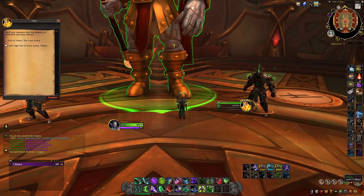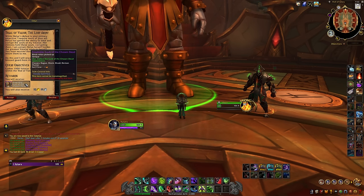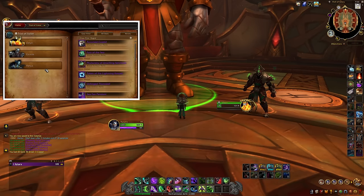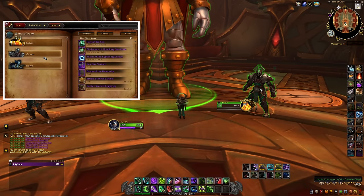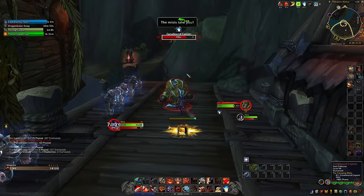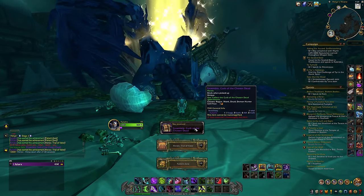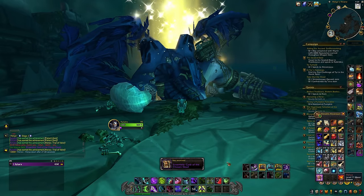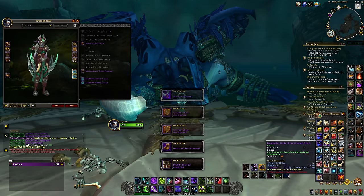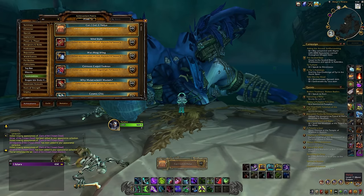The Normal ensembles can be obtained by completing the achievement Trial of Valor: the Lost Army, which requires you to collect a thousand Valarjar soul fragments. The fragments are looted from Garm and Helya within the Trial of Valor raid, as well as from any Broken Isles Heljar world quests involving Heljar spirits. The Heroic ensembles all have a 100% chance to drop from Helya on Heroic or Mythic difficulty, so you can bring one character of each armor type in one day and get all Heroic sets. Bear in mind that all individual pieces of the sets, except for the Helms, Shoulders, and Cloaks, have a chance to drop as regular loot from the bosses on any difficulty.